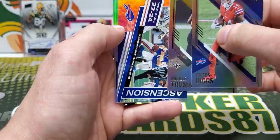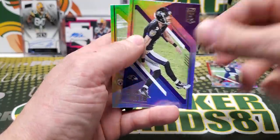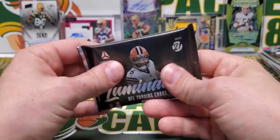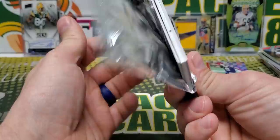Diggs Ascension. Josh Allen — that's cool. Tucker and JuJu. Let's open this Luminance. I think it might be a thick pack, so it's probably a jersey card — that's kind of what I'm thinking, but you never know.